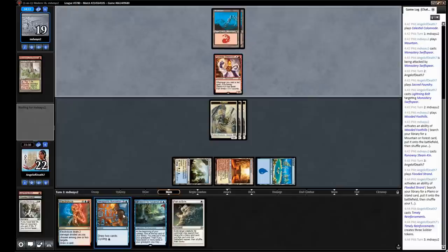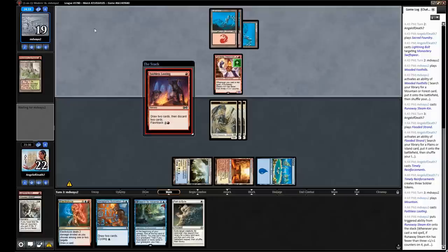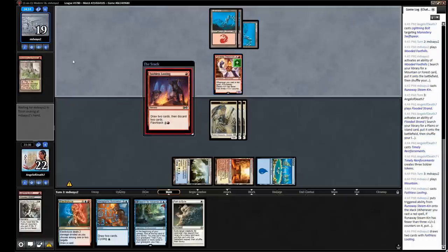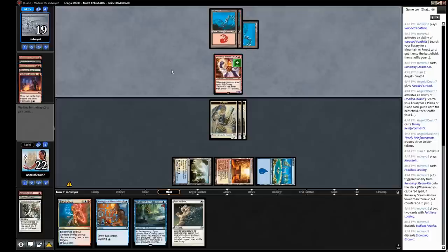It's possible on turn two we should have cycled this Illumination, especially with Azcanta in hand — just getting cards in the graveyard as a way to get card advantage since we might not have time to cast it as we want. Maybe this is something a little different — this could be some sort of Hollow One deck. It seemed like it was Burn, but the Steamkin and the looting make it seem like a different deck. So it's some sort of Bedlam Reveler deck. Maybe we didn't need to play the Timely to play around Skullcrack and maybe should have killed the Steamkin.